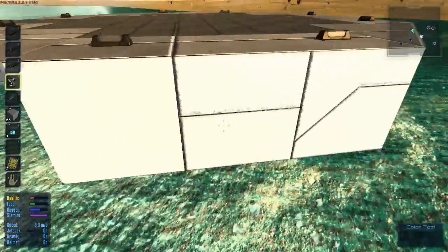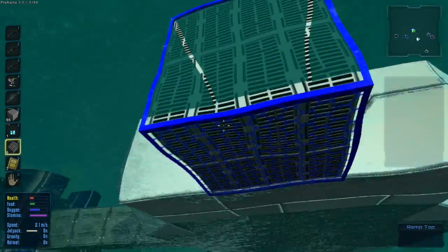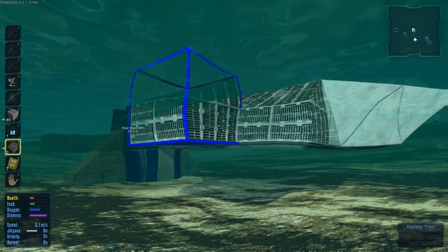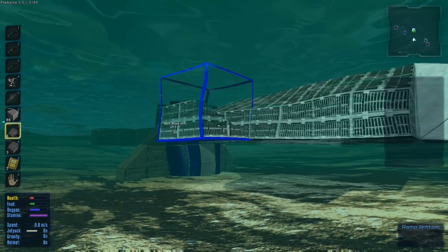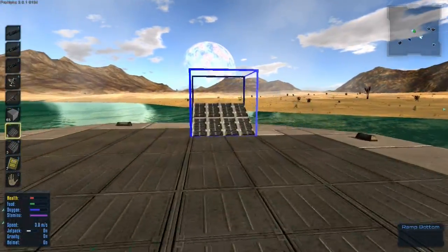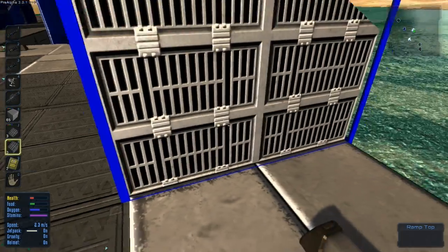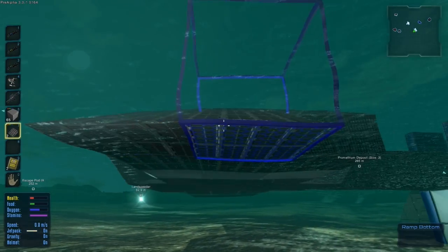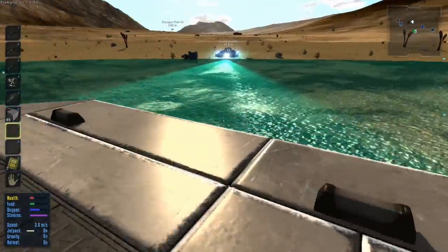We've got some full blocks right here because I want to place some ramps. Is this facing the right way? No it is not — let's turn around like this. We want to place some ramps going out here, three of them, and then we've got a small bit on the end. It's going to be a lot easier to get up here now. These ramps are going to let us drive our ground vehicle onto the pad here. On the other pad we don't need ramps because we're going to use that for a small space vessel.